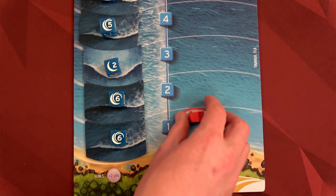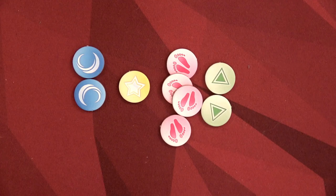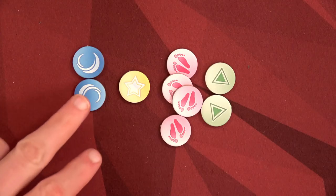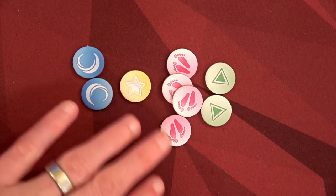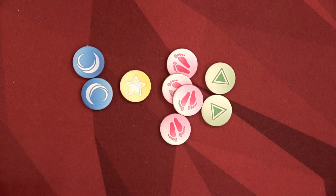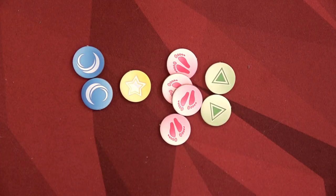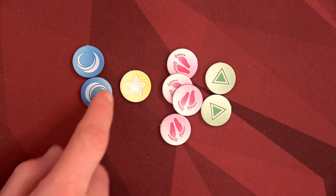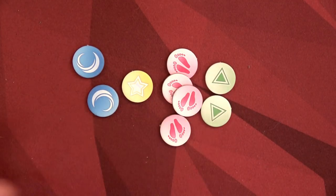Next, make sure to grab all of the tokens. We have barrel tokens, perfect tokens, hang 10 tokens — which you can only get on a long board — and stoke tokens, which are your energy or excitement and can be used to modify cards.